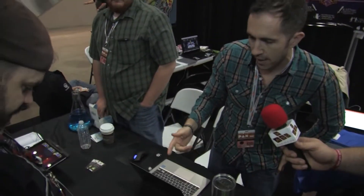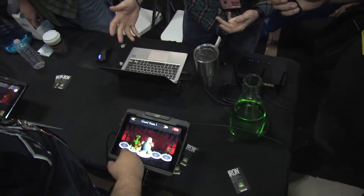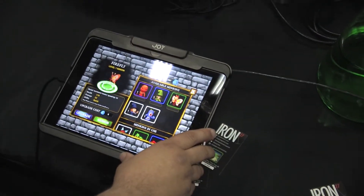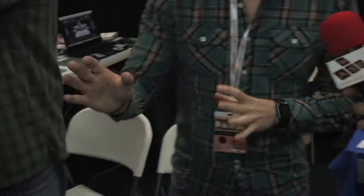So sort of like Dungeon Keeper back in the day? Very much so. He's actually looking at the editor right now, and this is where you would actually tap the different pieces to create your maze. You can actually tap walls to add or remove, and you obviously want to make as cool of a maze as you can.